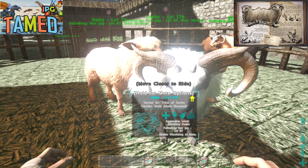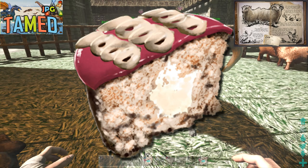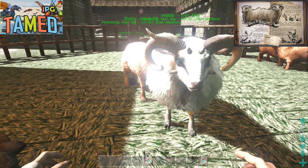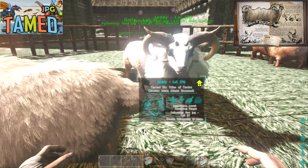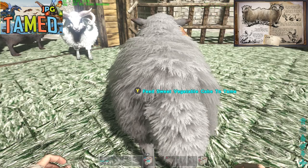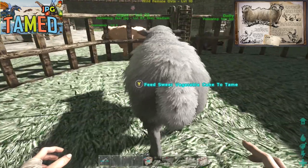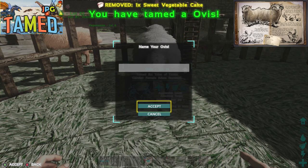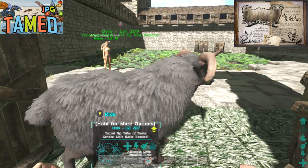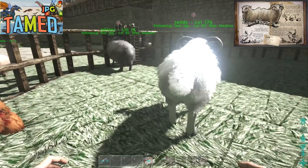So how do you tame one of these bad boys? They are a passive tame. You are going to need sweet vegetable cake. To make sweet vegetable cake, you're going to need sap, rock carrot, long grass, savoury, and stimulant. You're also going to need fibre and water. Once you've got your sweet vegetable cake, go up to your Ovis with it in the last slot on your hot bar, then simply press the yellow button or the triangle button, and there you go, you've tamed it. It only needs one sweet cake. Once you have tamed them, don't worry — you don't have to keep feeding them sweet vegetable cakes. They will eat just normal berries.